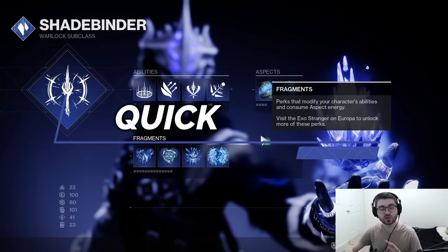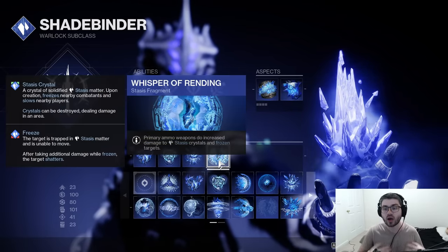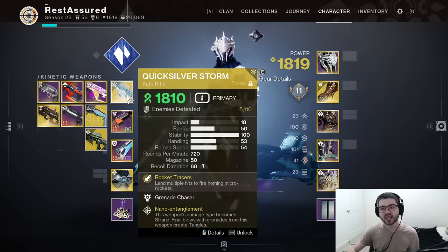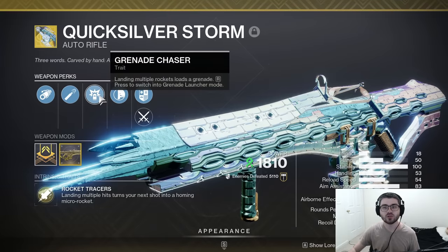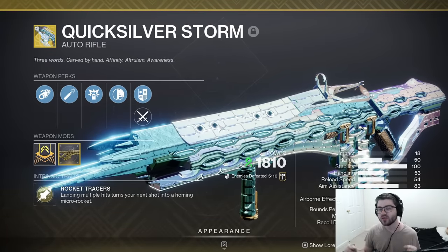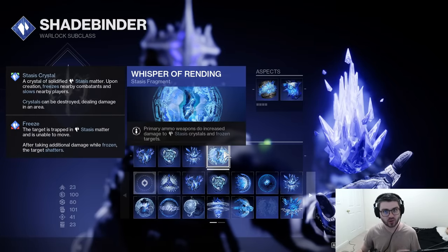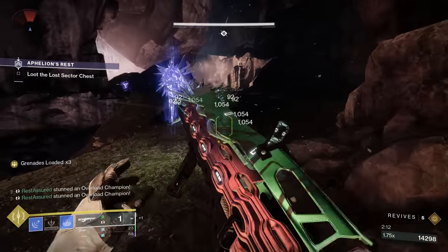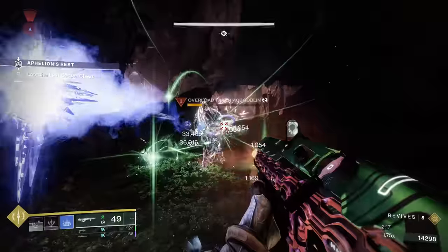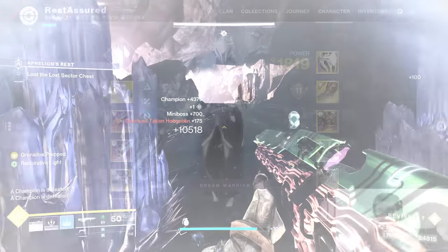This is where things get extremely fun with the strand aspect of the build. Since we're taking Whisper of Rending, our primary weapons will do more damage to frozen targets and stasis crystals. You can take something like Quicksilver Storm, which has the ability to load grenades into the gun. Since this is technically a primary weapon, those grenades do primary damage, which procs off of Whisper of Rending. As you've been seeing in the gameplay, this absolutely destroys — and again, this is all at minus 21 power. A primary weapon doing this much damage just because you're freezing targets and shooting a grenade launcher on them.